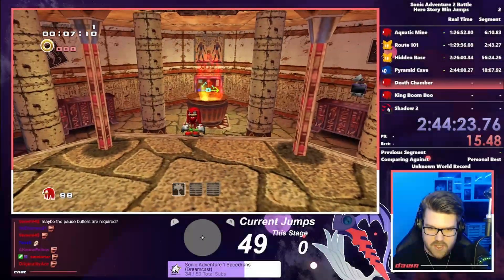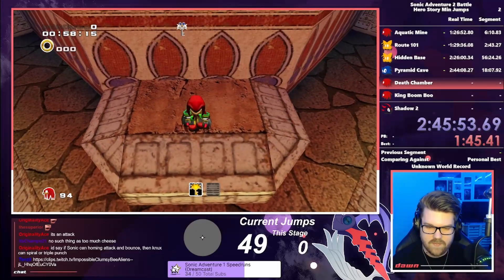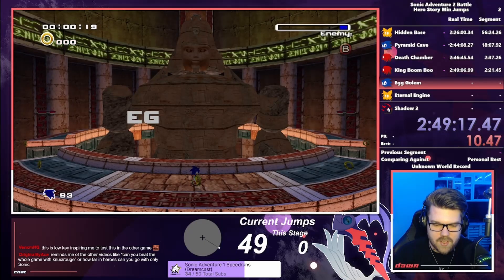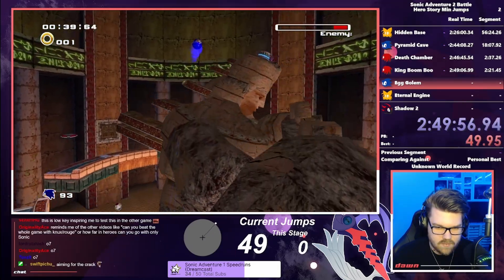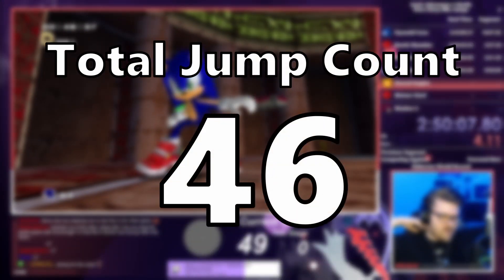Similar to most other Knuckles stages, Death Chamber was possible, but some pieces were locked out. After some rerolling, we were able to progress. On Egg Golem, we used a beginner speedrunning strat to mock bounce to the top of the boss's head and complete it without a single jump, leaving us with the current jump count still at 46 since Hidden Base.